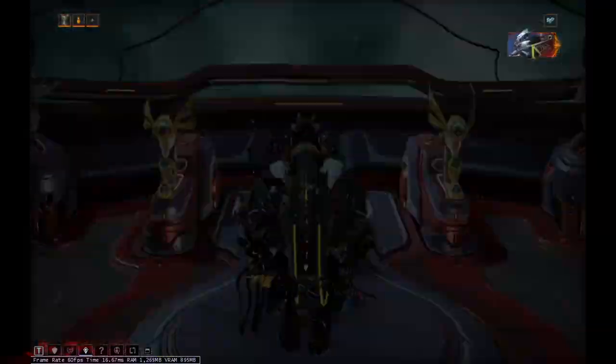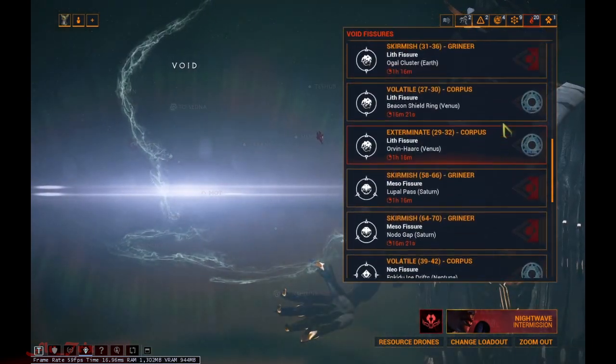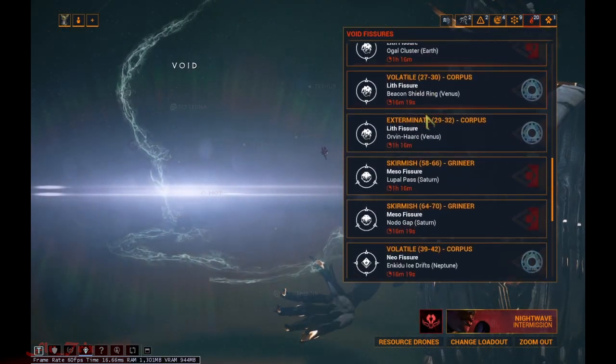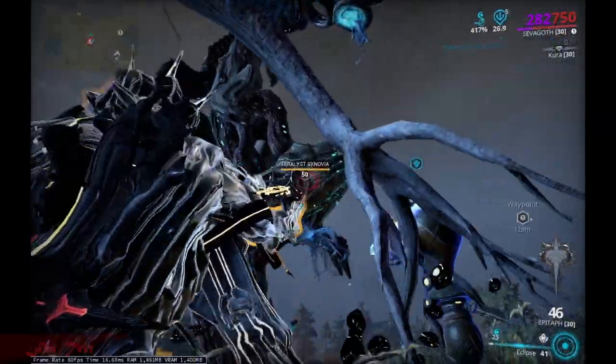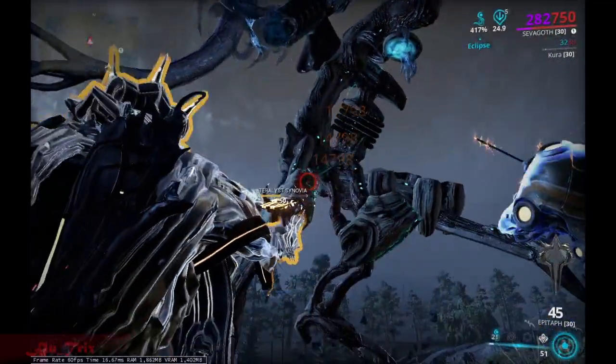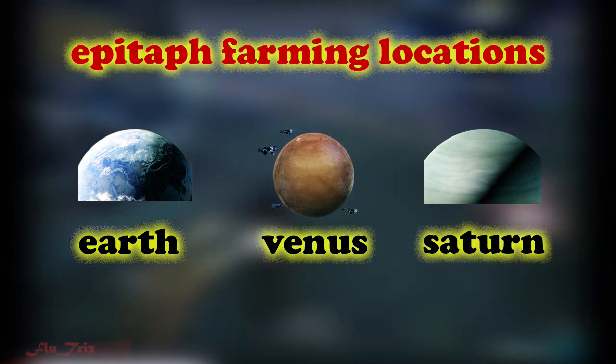Storm Void missions are new Railjack Fisher missions, which you can open relics there as an alternative to normal relic missions. With Sivagoth came Epitaph, a new secondary with high critical chance and critical damage, which is even viable for Eidolon Hunter builds. Epitaph parts drop at Earth, Venus and Saturn Storm Void missions.